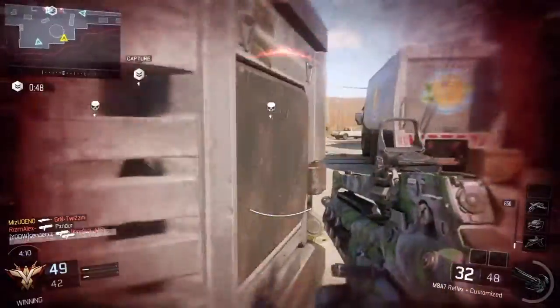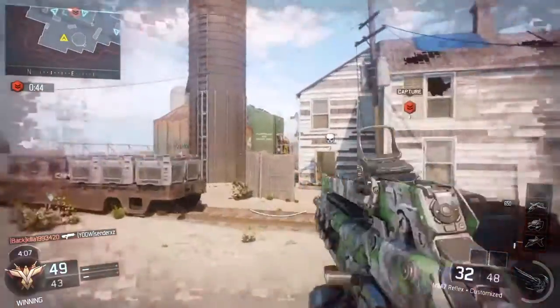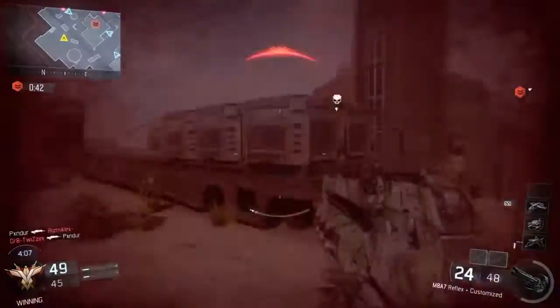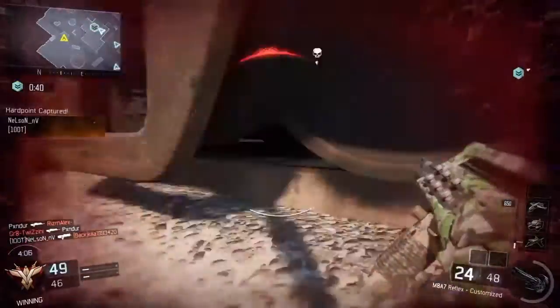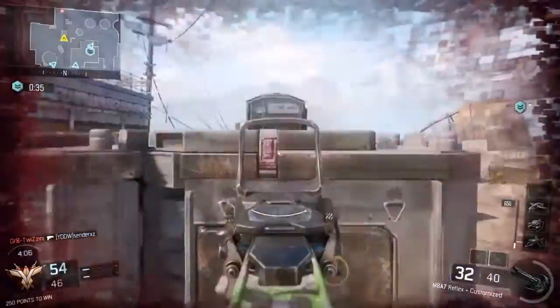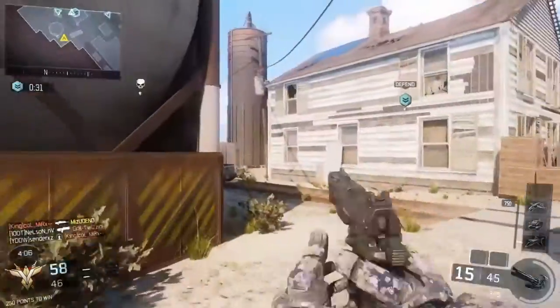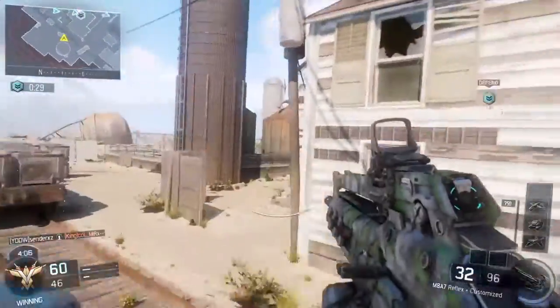I'm going to go ahead and push this dome spawn out so my teammates spawn next to me, and I'm going to push up with him and try to get spawn control right here. There's two guys — he picks up the guy on this silo, so I know that I have to just play my life until my teammates can get there. And as I can see on the mini-map, there's a teammate right behind me, so I'm baiting this guy out, and as you can see, the kill gets traded. And now we have full spawn control.